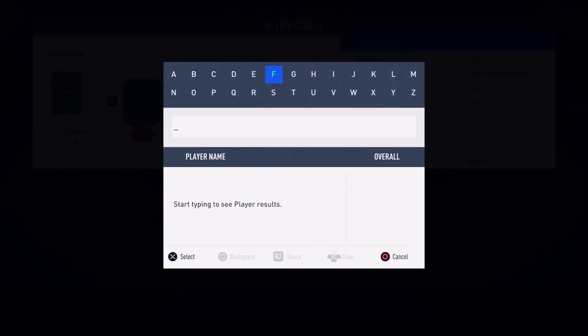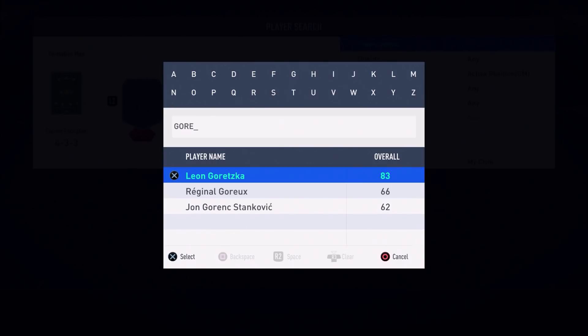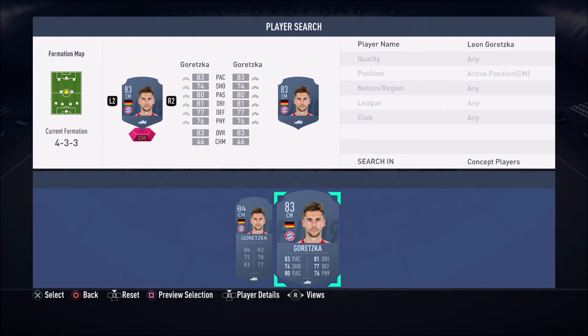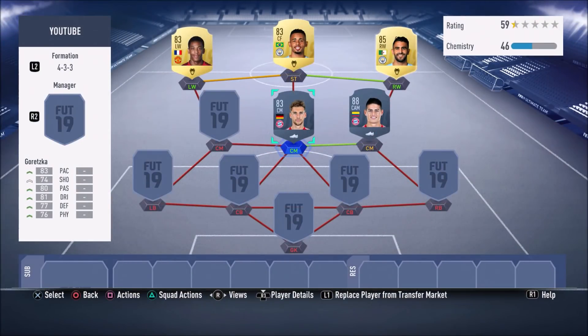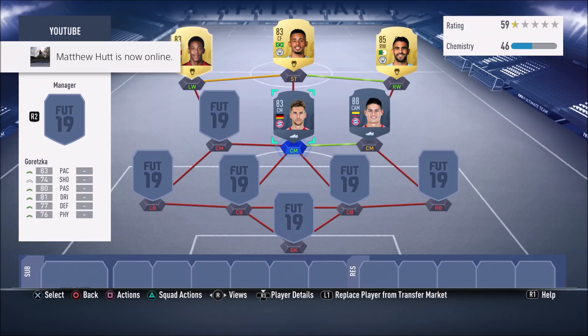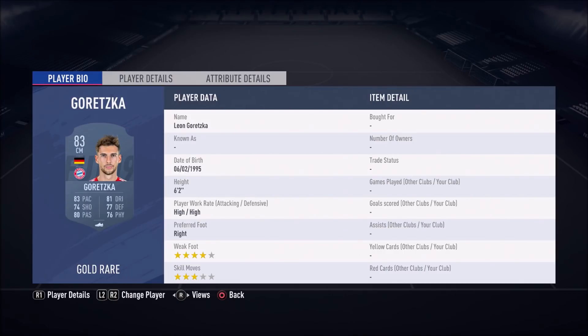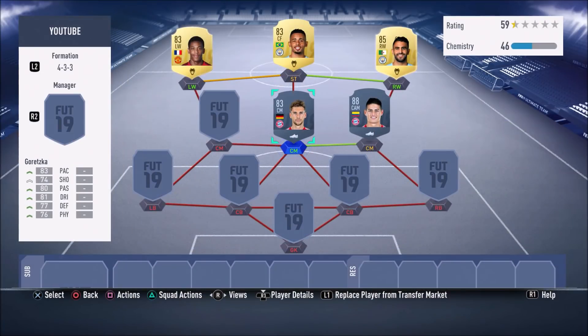On to the CDM position — when we change formation this player will play CDM. Let's focus on Leon Goretzka, because this guy is beautiful. He's an all-round player with good defensive stats and good attacking stats. He's quite fast, tall and strong — six foot two. His defensive stats are incredible. He's basically like a center back who can pass and shoot — that's how I see it.